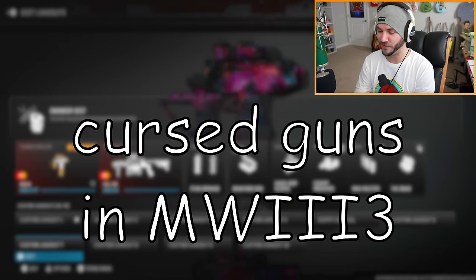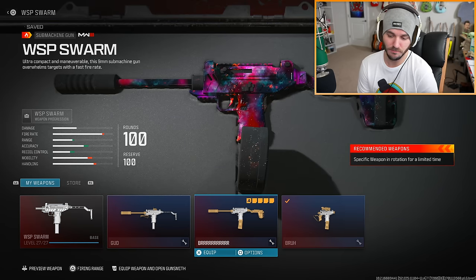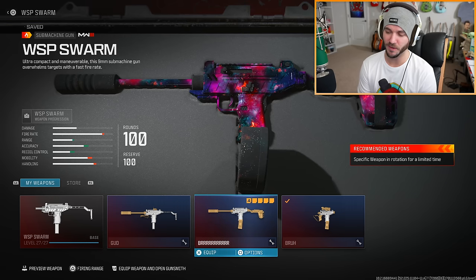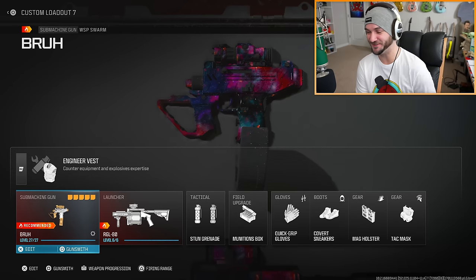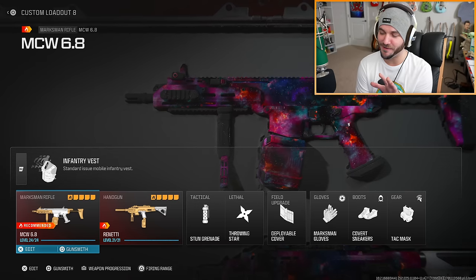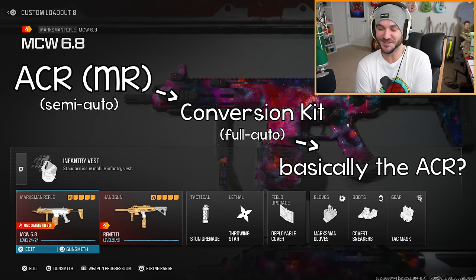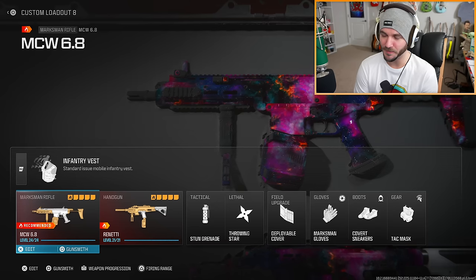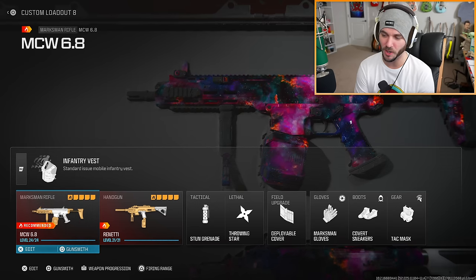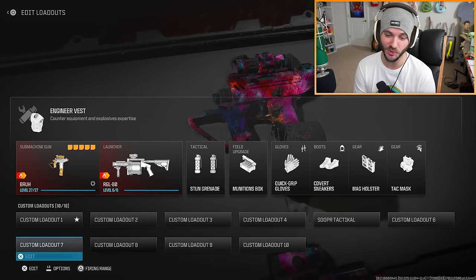What's up guys, this is Merc Music and welcome back to Cursed Guns of Modern Warfare 3. Today we're going to be using the WSP Swarm once again, but not the akimbo version — we're using a different and potentially dumber version called 'Bruh.' We also have the ACR marksman rifle version with a conversion kit to make it full auto, which basically just makes it the ACR again. We've put a stupid bipod on it with 60 rounds and every attachment that can make the recoil worse.